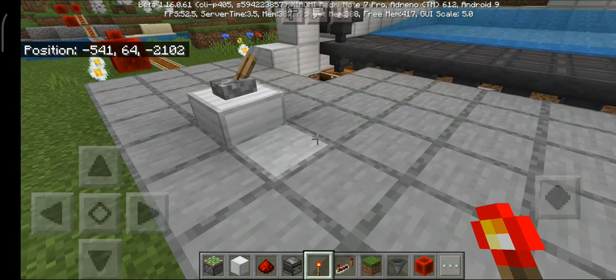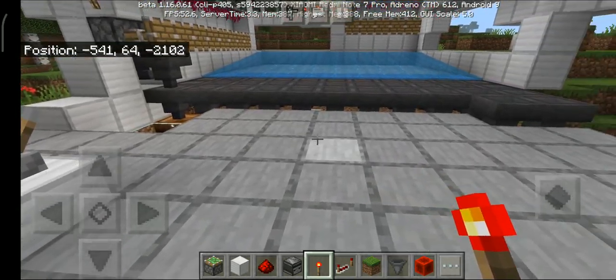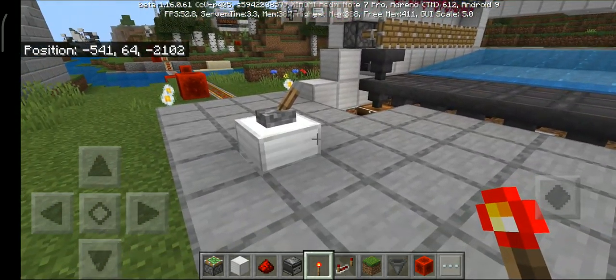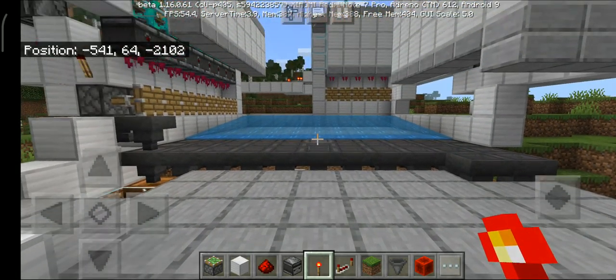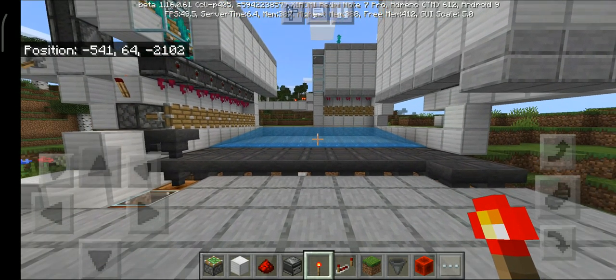Previously we used just hoppers and chests which were a waste of items, resources, and iron. Now you can see it's actually survival-friendly because it doesn't require that many resources, so it is pretty easy to make even in survival. Various things have been improved in this design: the hoppers have been decreased, chests have been removed — there's only one double chest which holds the bone meal — and there are hoppers underneath the ground taking bone meal from the composters and submitting it into the chest. I've made slight modifications which I'll explain later.